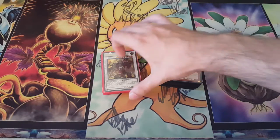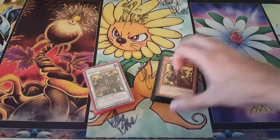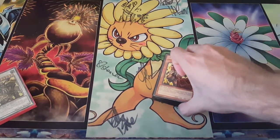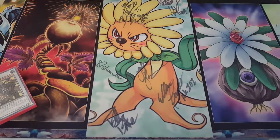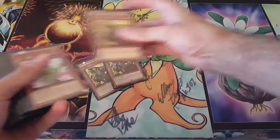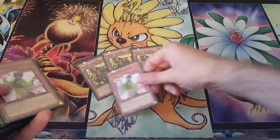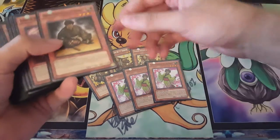Hey guys, Fushida here of Team Bad Yugi's, and today I'm bringing you another Tengu Plant Format deck profile. This time we're going with Karakuri. Now, I have the choice of building Karakuri or Karakuri Machina Plant, but I'm just starting with this one because I like this kind of deck. It's really cool, really sick and combo-y. Anyway, let's get started.